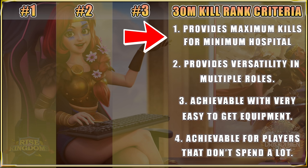Number one: it provides maximum kills for minimum hospital. It doesn't matter if you're getting 80,000 kills when you're taking 130,000 severely wounded — that doesn't help you. You'll get some kills, but you're going to be spending like crazy. So these marches should get you a very positive trade ratio while also getting you a high number toward your 30 million kill count.